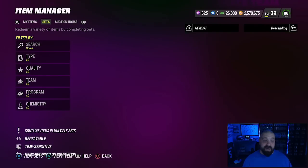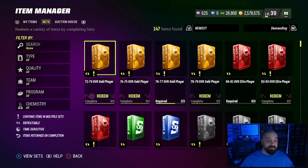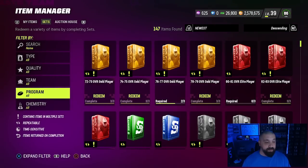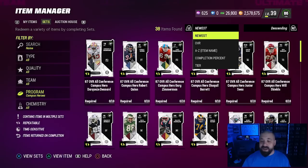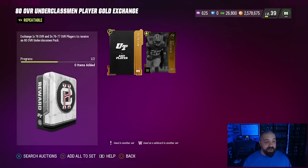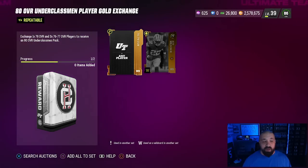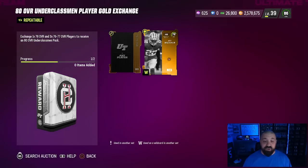Before we do, I want to show you a glitch that's been going on for over an hour. Hopefully you can still take advantage of it — it's all over Twitter. It's definitely going to help knock out some early objectives for the free Tim Tebow. Go to Item Sets, go to Program, down to Campus Heroes, hit L2 or left trigger on Xbox, go to A to Z, and you'll find the 80 overall Underclassmen Player Gold Exchange. Open the set and read the description — what's supposed to be required is one 78 overall and three 76 to 77 overall cards, equaling one 80 overall Campus Hero card. But what you actually need is only two cards — this is where it's broken.